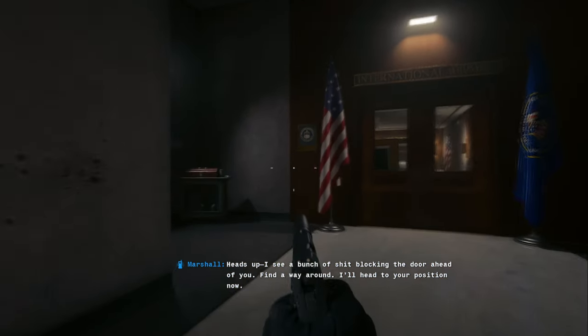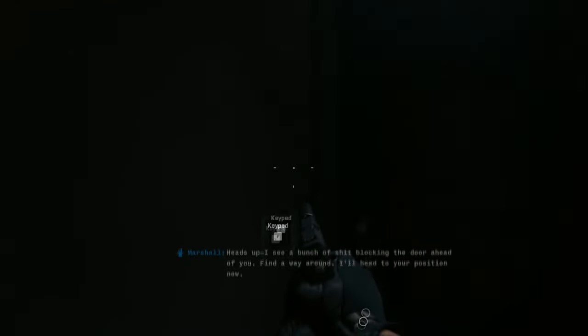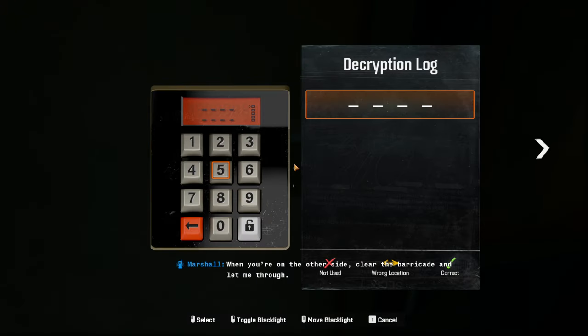Okay, so once we break in through this door and this keypad, that will be it. That will be officially breaking into the black site without getting caught.